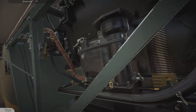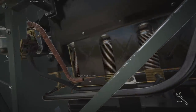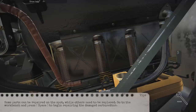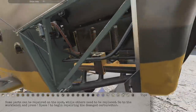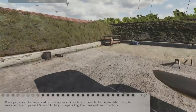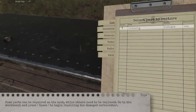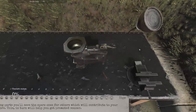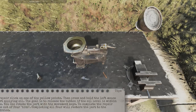Let's get these four bits undone - that's how it connects, just those four bolts. Some parts can be repaired on the spot while others need to be replaced. Go to the workbench and press space to begin repair on the carburetor. By repairing parts you'll save spare ones for others, which contributes to your overall score and the war effort - and in turn helps you get promoted sooner.